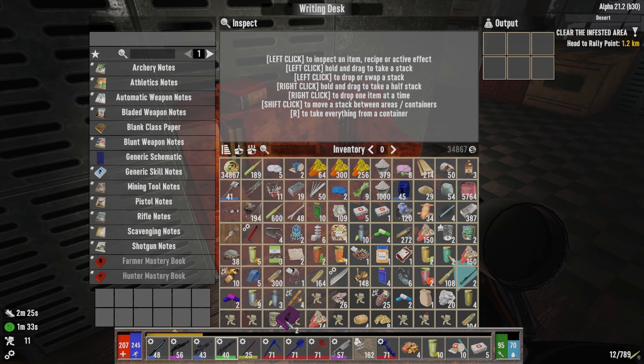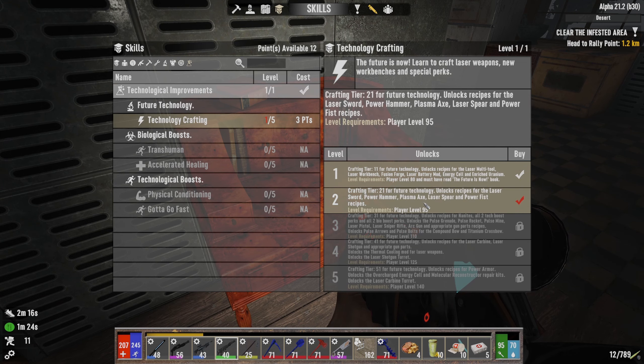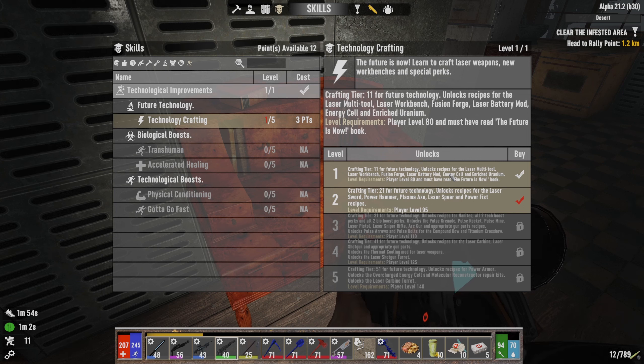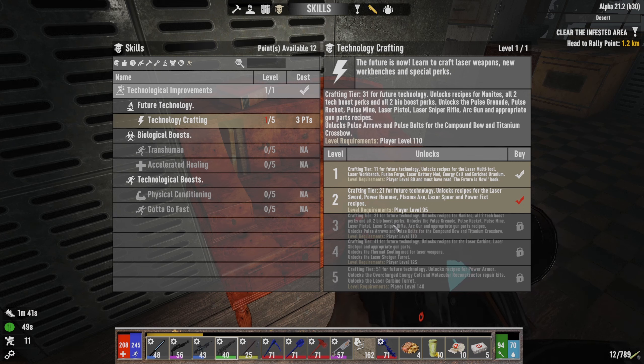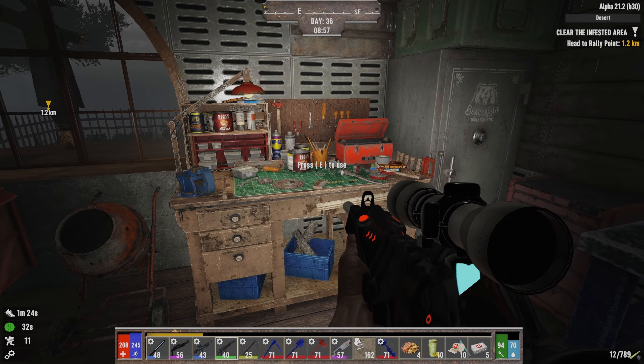I spent way too long doing that. So we've got this book here we're going to use — both of them. The first one lets me make a multi-tool fusion forge, which I've already got. It also lets me do the laser battery mod, energy cells, and enriched uranium. The second one at level 95 lets me do the laser sword, power hammer, plasma axe, laser spear, and power fist. The third one — this is where we really start to get the weapons — we get the laser pistol, sniper rifle, and shotgun. I want to get to level 125 before we hit the next horde.